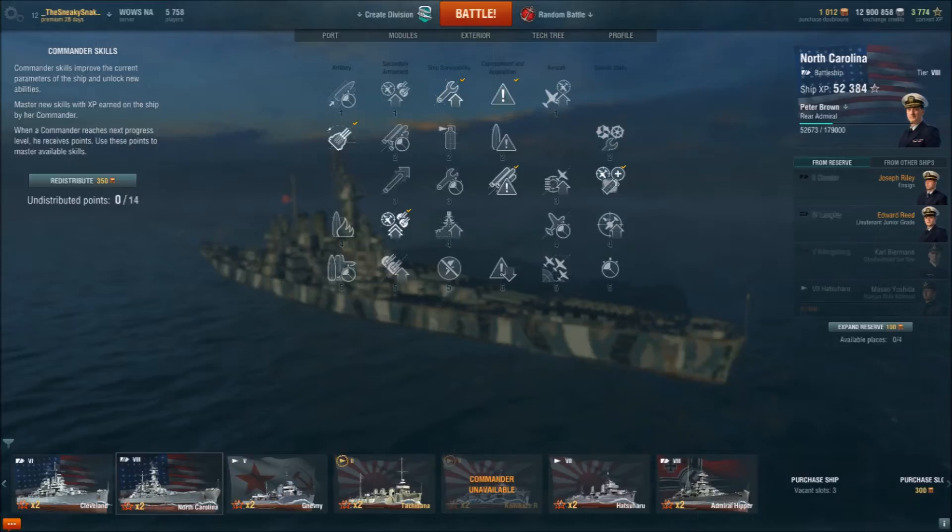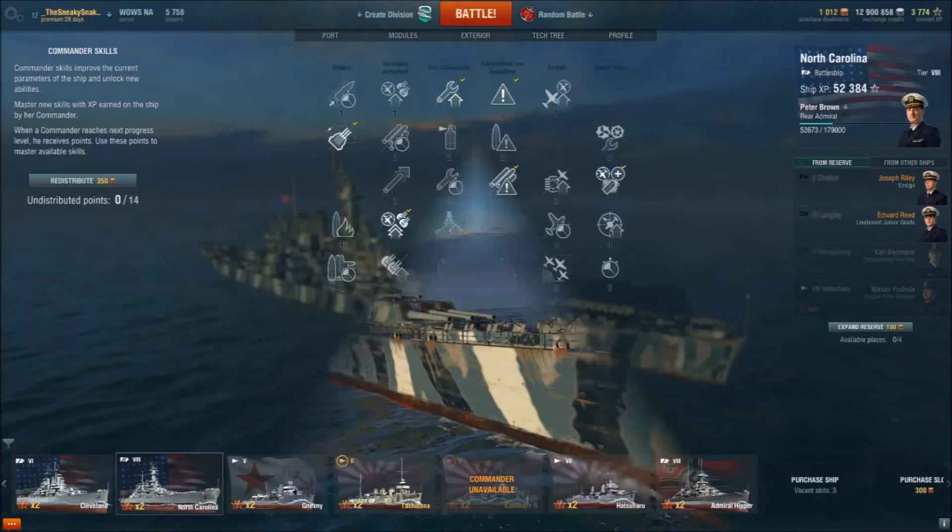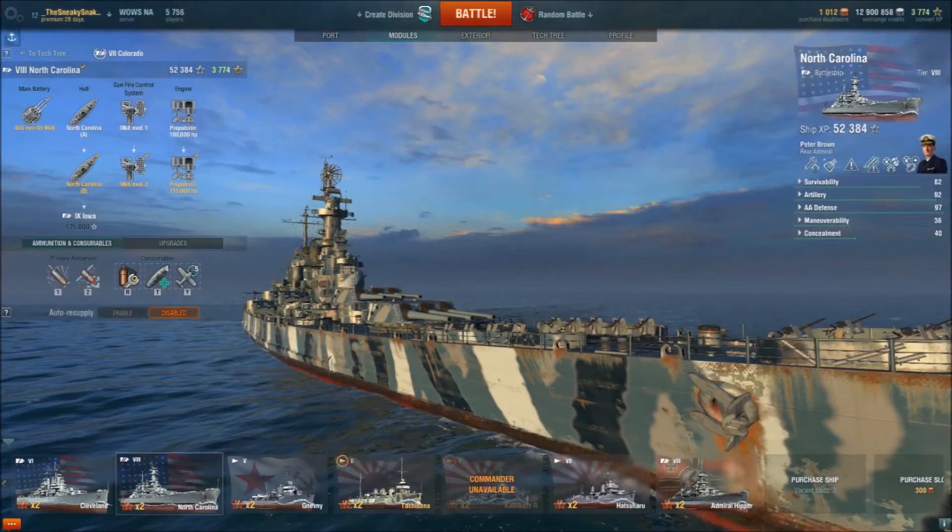Get that extra hull recharge and the extra fighter or spotting plane, whichever you prefer. At Tier 4, Advanced Fire Training is nice. When I get my 5th captain point, I'm probably going to look into the concealment factor at Tier 5 — it's fantastic and will really help this ship. For consumables, there isn't really anything you should change: damage control party, repair party, and you get your catapult fighter.